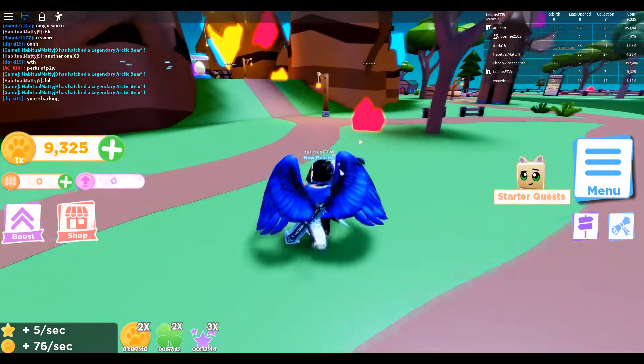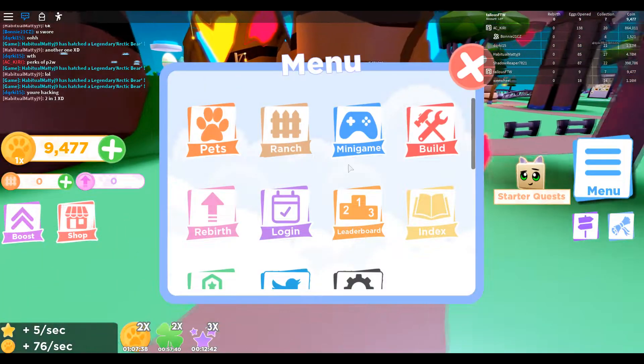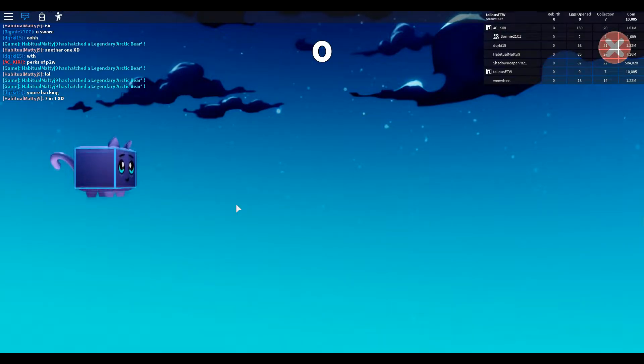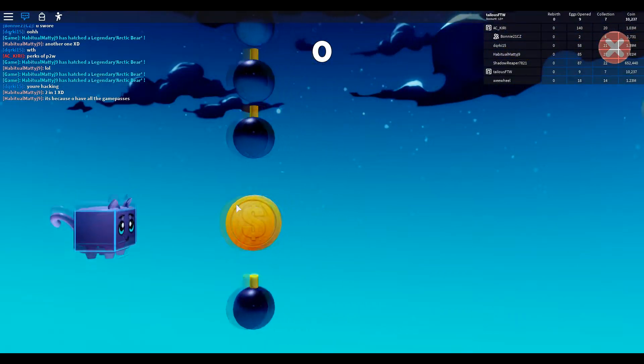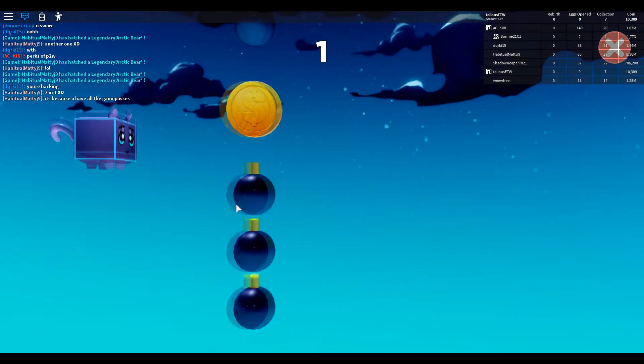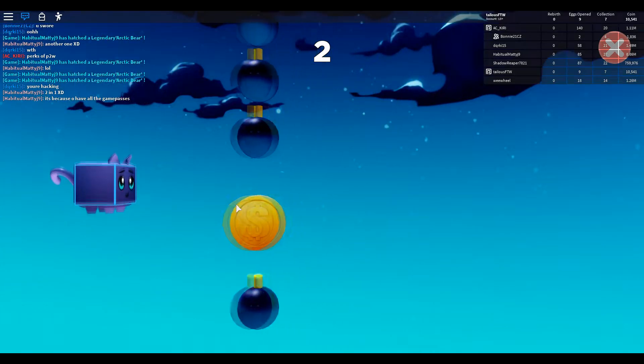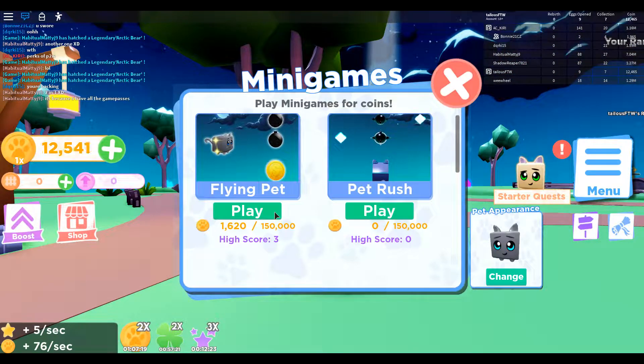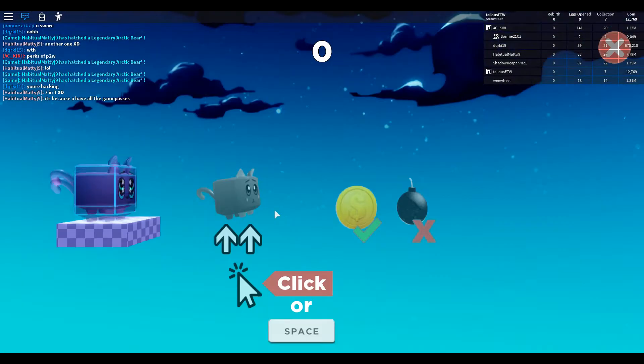This game is very different from the first one. Let's play a mini game — oh, this looks cool. Click or spacebar. It's like Flappy Bird but it's a Roblox pet. I blew up! I like that game — let's try it again.